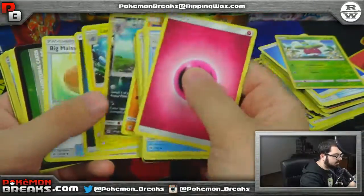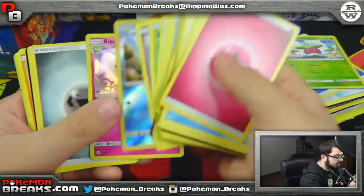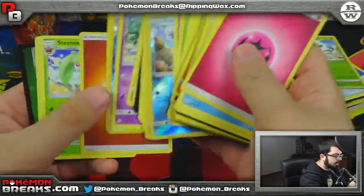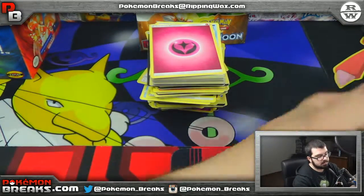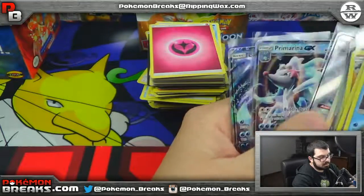You've got the Lily reverse with the Butterfree, Alolan Persian with the Lantern. Last hit of the box is going to be Rabambi — Poliwrath and the Incineroar, and that's the box dude. Let's do a quick recap. We've got regular hollows — one, two, three, four, five.